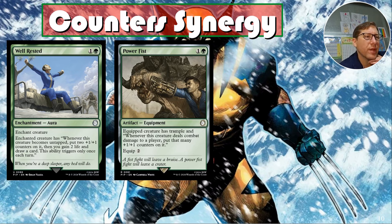Power Fist — I did keep this one. It's a bit pricey but hard to beat, especially for Wolverine. For one and a green, equipped creature has trample, and whenever this creature deals combat damage to a player, put that many plus-one/plus-one counters on it. We're already piling on damage and trample. His first attack with this might give him a huge pile of counters.